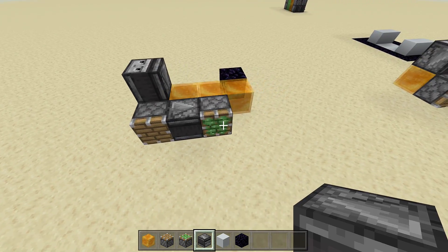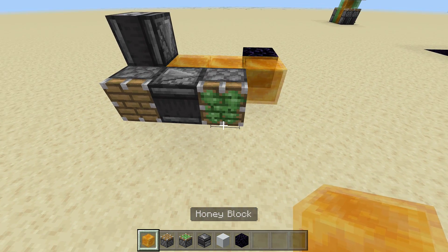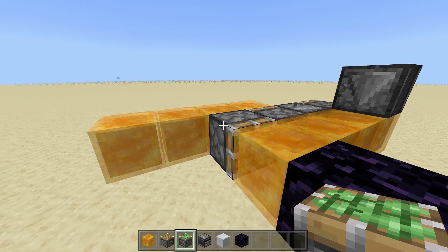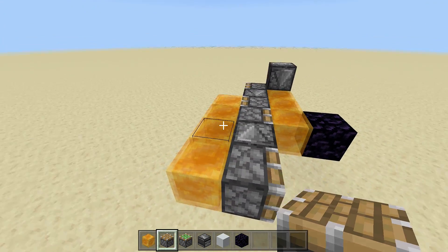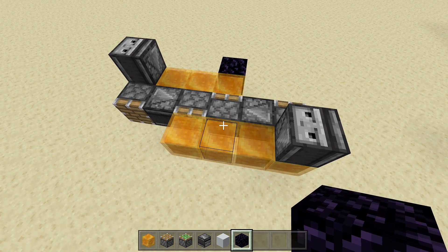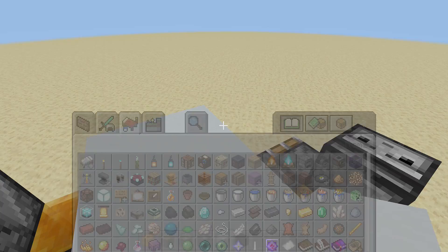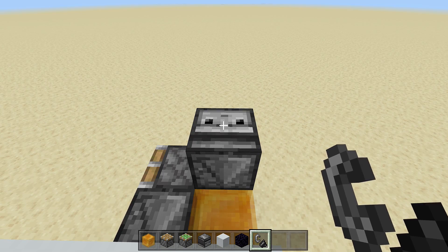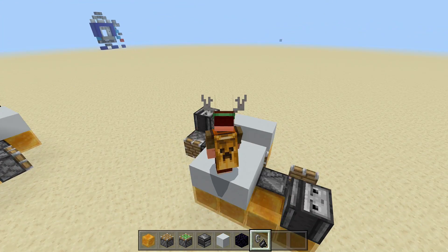Right off of our movable object, place four honey blocks, then a piston facing out. Take out an observer block, place it facing in, then place a sticky piston facing out. On the top corner, place an observer block facing down into that honey block - so when activated it will fire our pistons. Now build the same thing on the opposite side: four honey blocks in front of the sticky piston, sticky piston facing in, observer block facing in, piston facing out, and observer block facing down on the top corner.